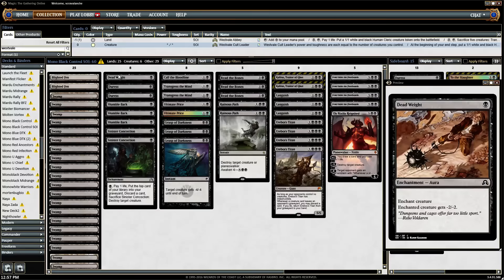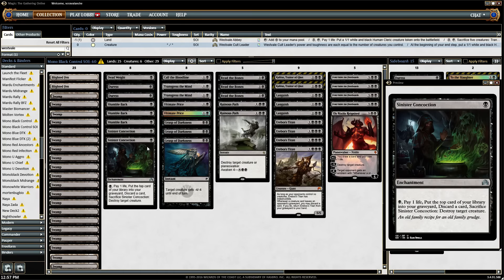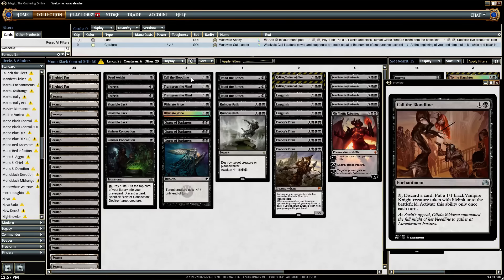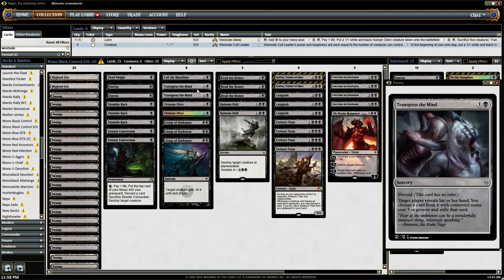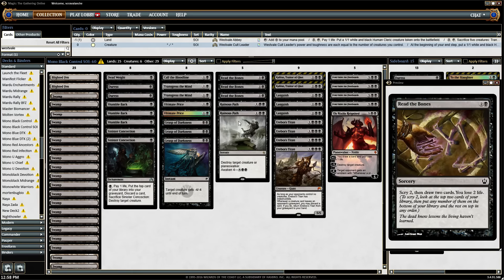Let's just go down the deck list. We're running 1 Deadweight, 2 Duress mainboard, 3 Shamble Back — just another way to enable Erebos' Titan. 2 Sinister Concoction: quite good because you can mill, discard your Erebos' Titan and then get it back. You sacrifice Sinister Concoction, so it puts an enchantment in your graveyard and destroys a creature — very good 2-mana removal spell. 1 Call the Bloodline — gets rid of excess stuff you don't need. 2 Transgress the Mind. 2 Ultimate Price. 3 Grasp of Darkness. 3 Read the Bones for card draw. 2 Ruinous Path.